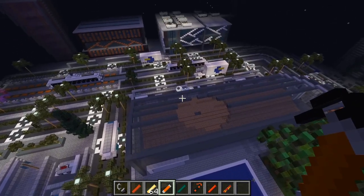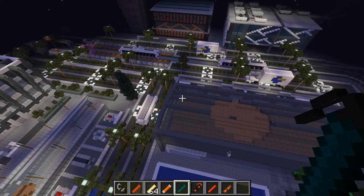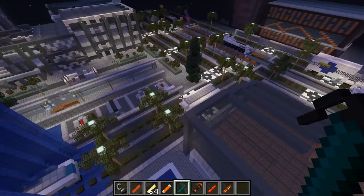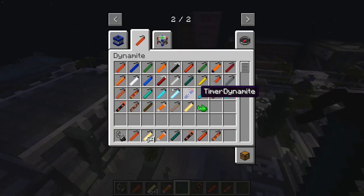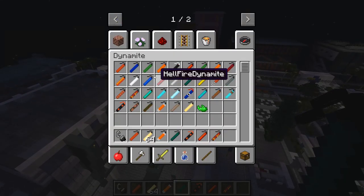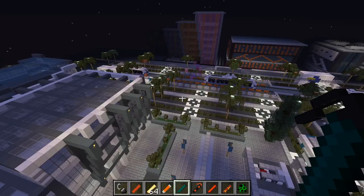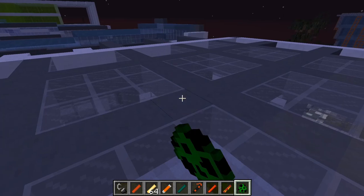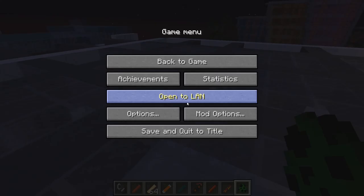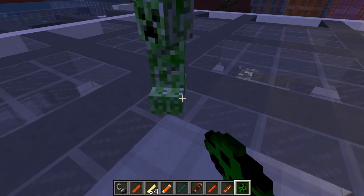You can actually throw this quite far, it's like a snowball. Ender dynamite - I don't know what this does, does it teleport animals? Let's get some animals in here just to see. We'll get some creepers - I'll spawn them on this roof and try the ender TNT on them. Looks like difficulty is peaceful - there we go.